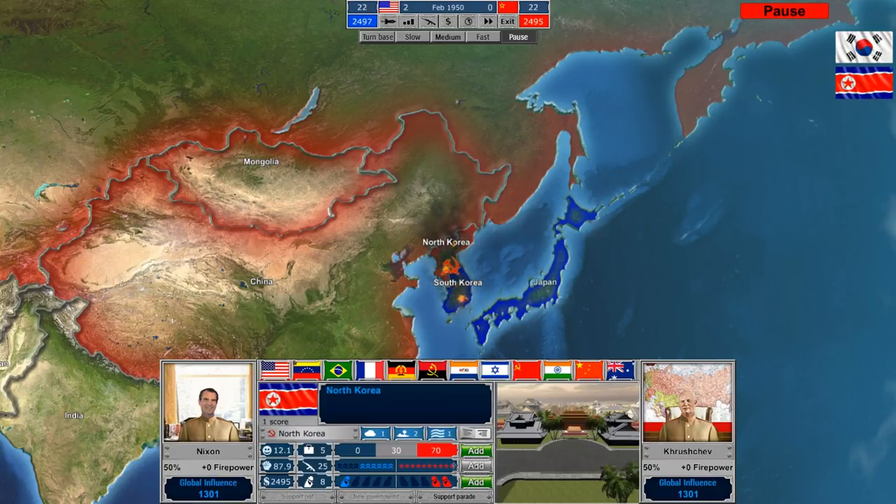In North Korea, for example, we can go ahead and support a parade in order to increase our support — the North Korean regime doesn't have very good support. The amount that you increase support by having events like a parade or a riot is based on the number of spies you have in a country. So we have two spies in North Korea and that increased our support by two. If we had five, we could increase it by five, but you only have so many spies to assign.